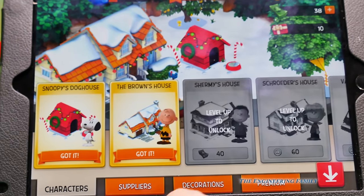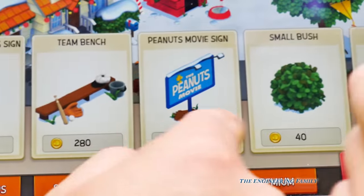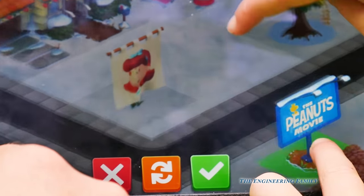Right here it says decorations. So we can put in a school crossing sign. Oh hey, you know what? You can put the Peanuts movie sign in. Where do you want to put that? That's a good spot for it.